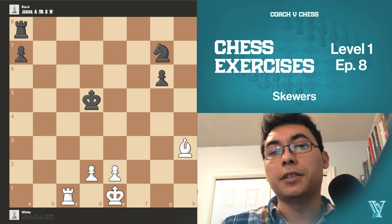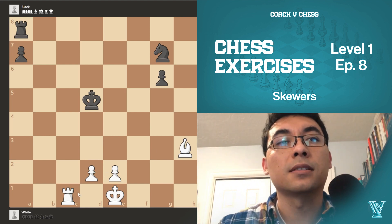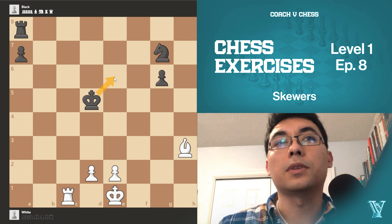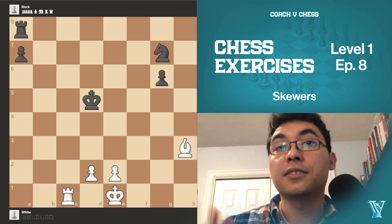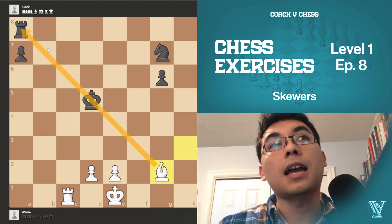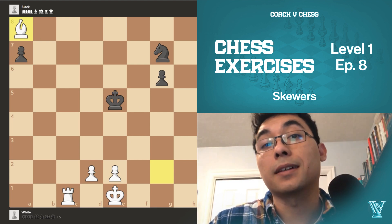We're able to spot the continuation here. We have a few checks with the rook but they can just capture us back. We have a check with the bishop but they can just capture with the knight or with the king. However, the best move is a skewer — checking the king with the bishop while the rook is behind it. If the king moves somewhere, we can just capture the rook for free in the back.